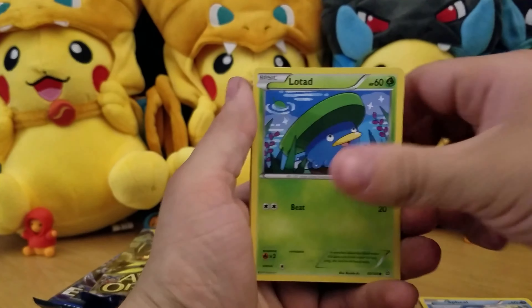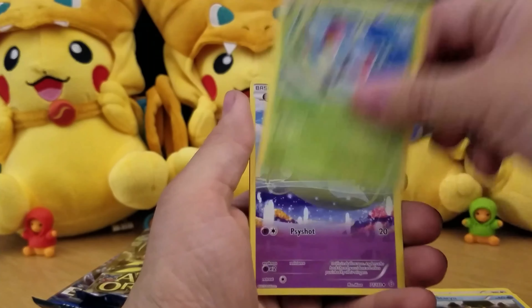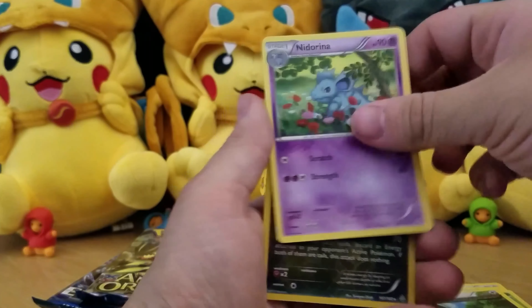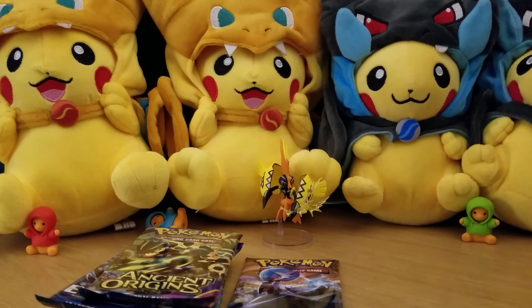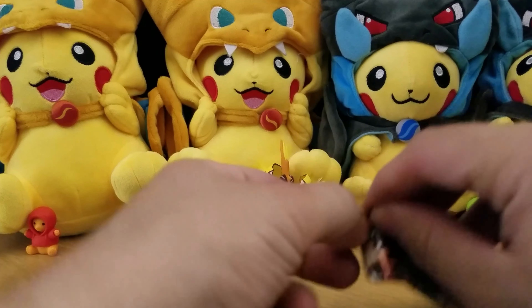Got a Spheal, Lotad, Bidu, Saryu, Full Beat, Tentacle Ancient Trait — one will be Ancient Trait, good card — Nidorina, a Kindra Reverse rare, and a Swampert regular rare. Let's open Steam Siege next, why not?